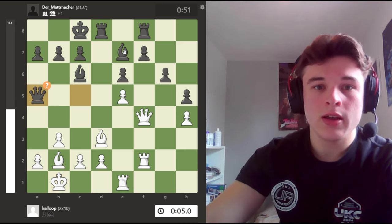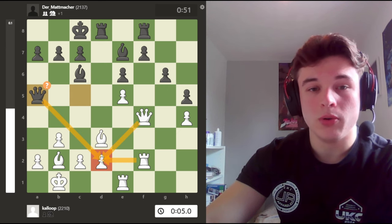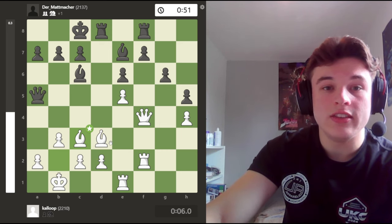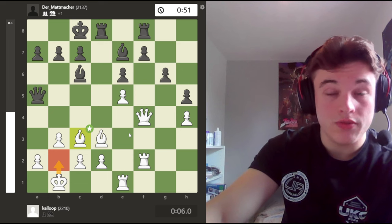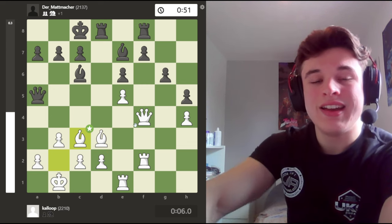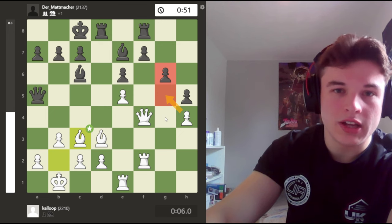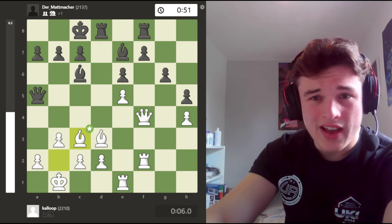Qa5 is played, potentially looking at Ba3 to try and trade the bishops, and also eyeing up the d2 pawn which is currently well defended. I play Bc3, because I want to attack the queen, defend d2, and this is quite a nice structure with the bishops and pawns. It gives my king an escape square if necessary, and because the bishops defend the pawns and cut off all the files, it makes it difficult for my opponent to prove his pawn-up advantage.